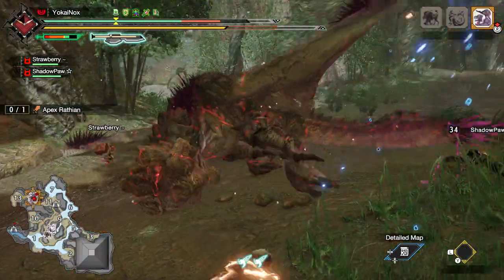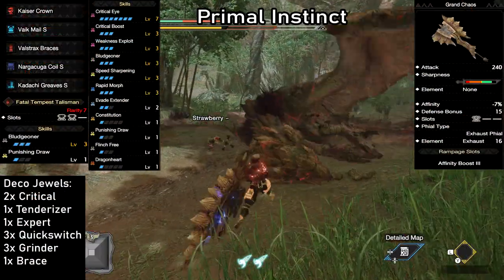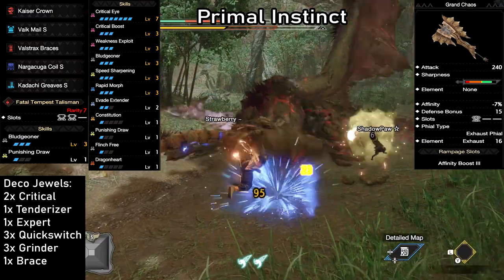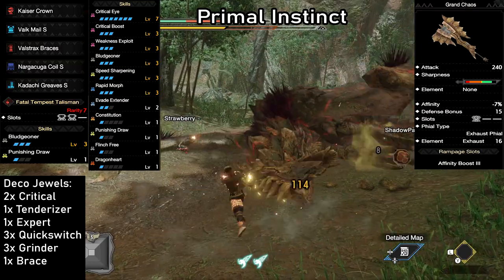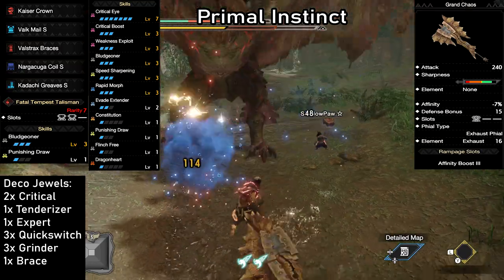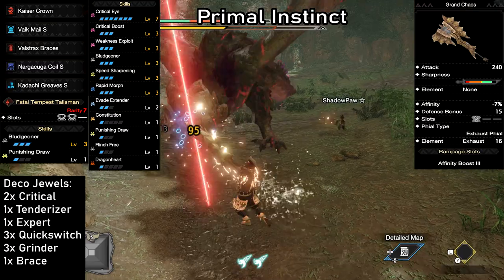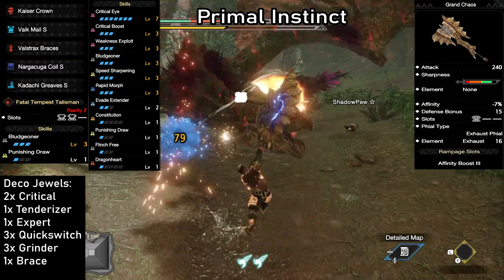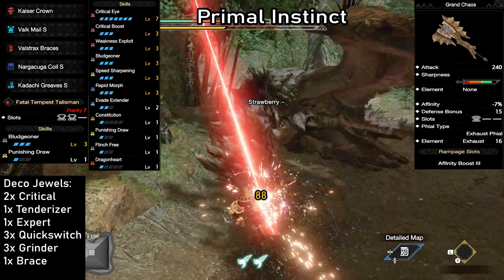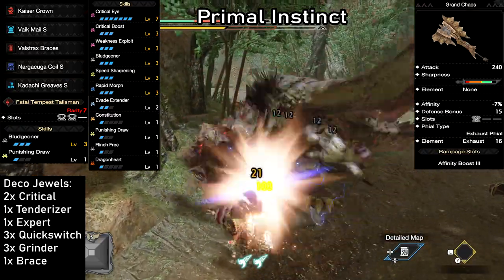Now we'll get into some super comfortable builds. The Primal Instinct — this one is all about that caveman-style raw damage. We're using the Grand Chaos, which has a ridiculous 240 attack, massive green sharpness, minus 7 affinity, a plus 15 defense bonus, a level 1 slot, and an Exhaust Phial with 16 exhaust damage. This thing hits for some nasty numbers, and the Exhaust Phial will allow you to KO monsters if you consistently hit the head.